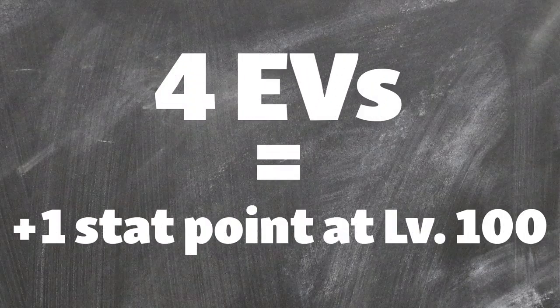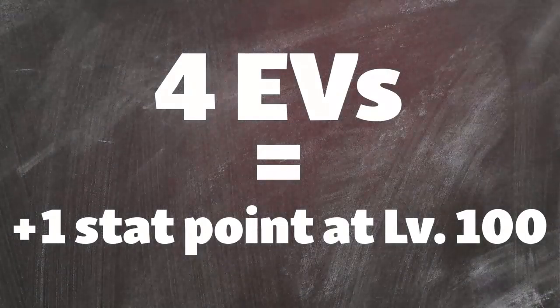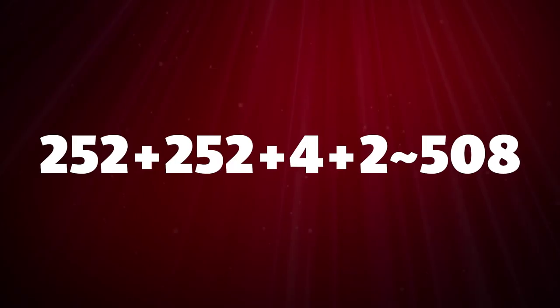For every 4 EVs a Pokemon has in a stat, the Pokemon will get 1 additional stat point at level 100. At times you may encounter an EV spread of 252 plus 252 plus 4 plus 2, meaning 2 stats are maxed at 252 each, then 4 EVs in a third stat. Because you need 4 EVs to make up a whole stat point at level 100, the remaining 2 will never be used, leaving us with 508.